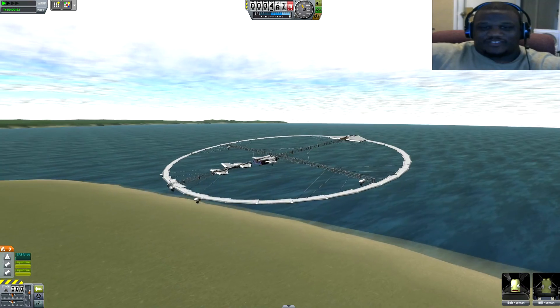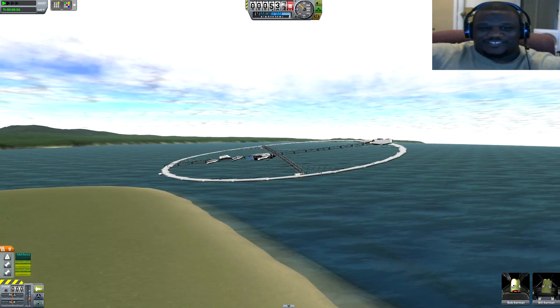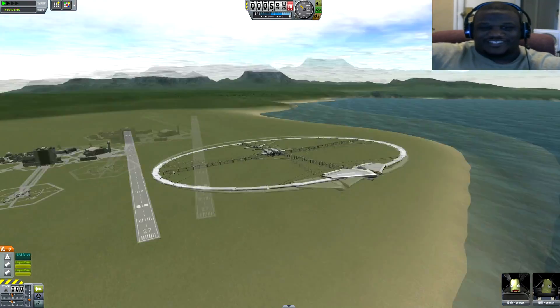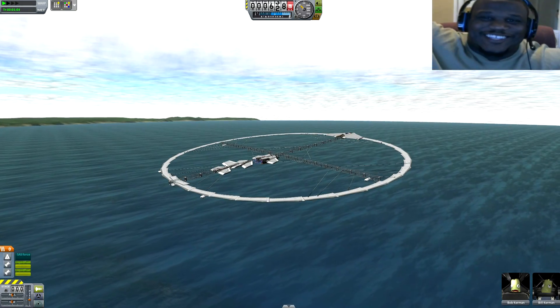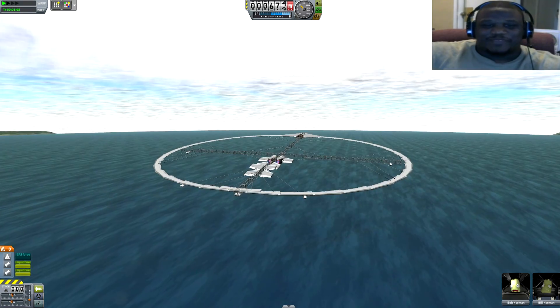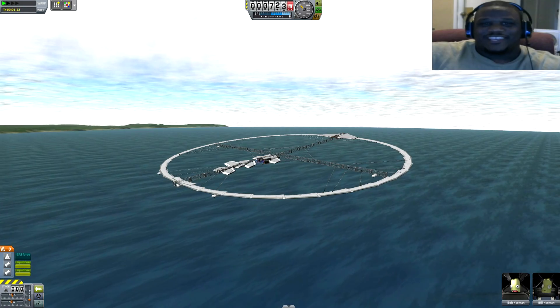Look at that — there it is, airborne! Not very sturdy, but there it goes, my friends. Imposter Craft One in the air, flying — Bob and Bill doing it! That's how we do it. This is KSP, people. Oh man, I love every second of this game.